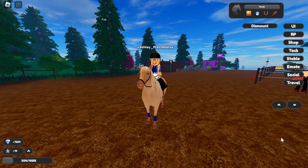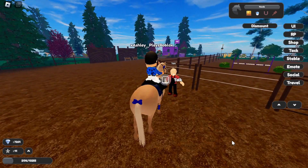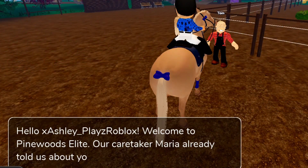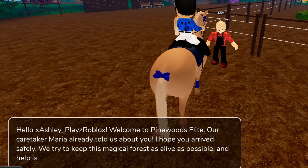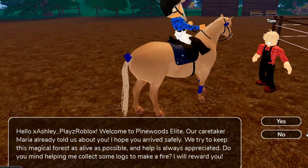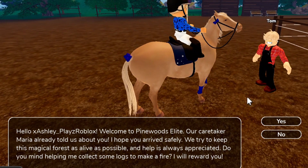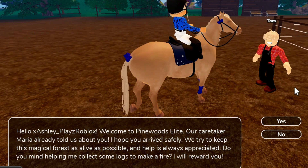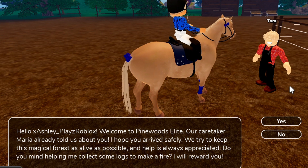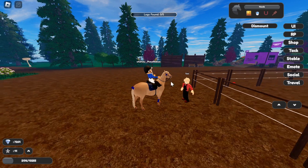First of all we have to talk to Tom. He says: 'Hello, welcome to Pinewood's Elite. Our caretaker Maria already told us about you. I hope you arrived safely. We try to keep this magical forest as alive as possible. Our help is always appreciated. Do you mind helping me collect some logs to make a fire? I will reward you.' So we have a task to get logs.